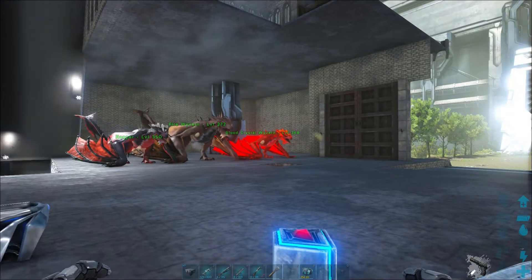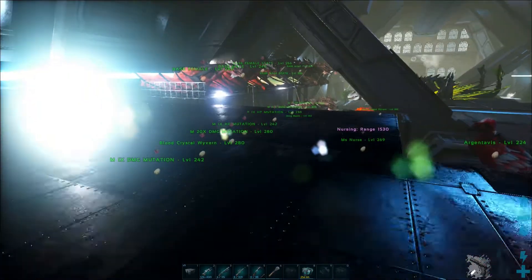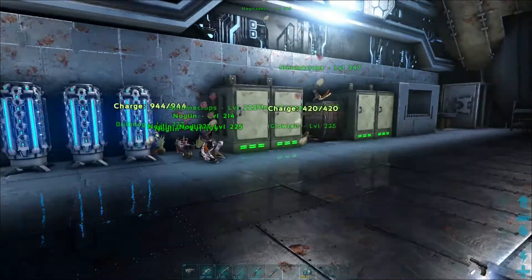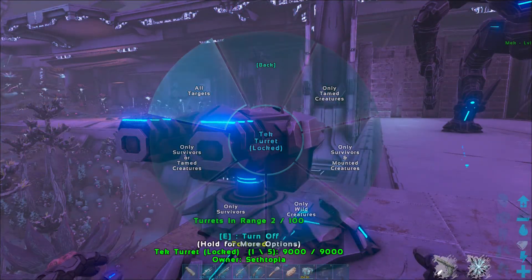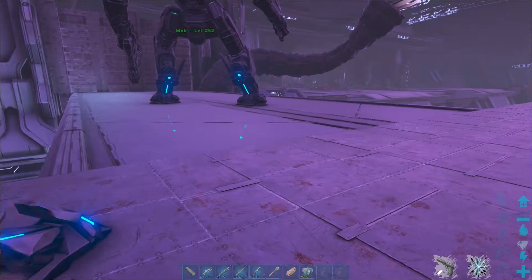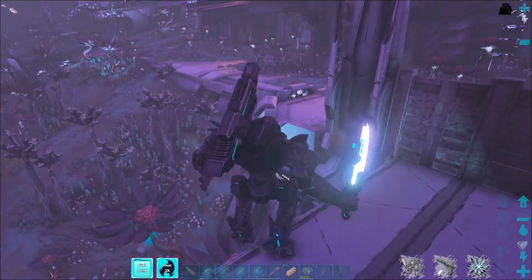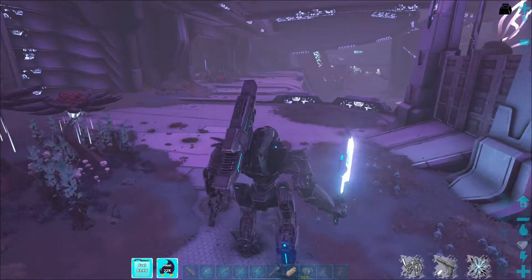There we are, back at base. I'll go and pick up some stuff — we will put down a vault, a bed, and some other small necessities, maybe a fridge as well because we do have a generator. We have set up a turret here — I did have some element shards on me, not a lot, but it'll do. It should keep things away, not that there are any bad flyers in this area anyway. We are fully loaded and ready to go. Come on Rockwell — I'm going to play with your innards. That sounds really wrong, but you know what I mean.